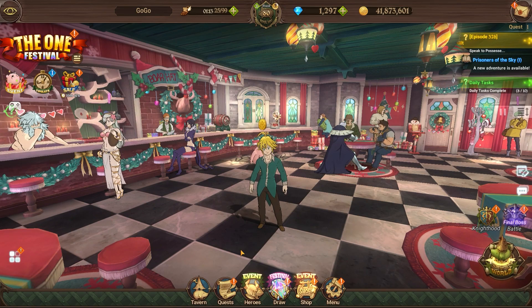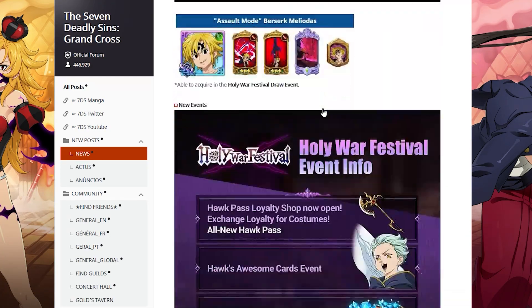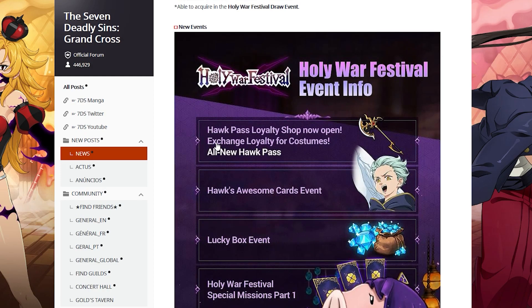Without any delay, let's jump straight into the video. I pulled up the patch note — this is everything we're gonna get. But I want to talk about this one little feature that we're gonna be added over here to Global. It is in fact the Hawk Pass Loyalty Shop, now open. Exchange loyalty for costumes — all new Hawk Pass. And off the bat, we're seeing an image of the Escanor Pickaxe. Not many people know about this Hawk Pass Loyalty Shop.